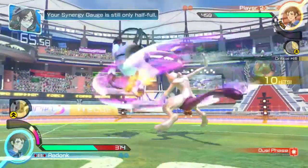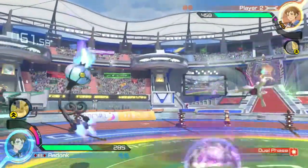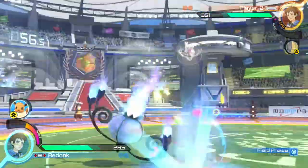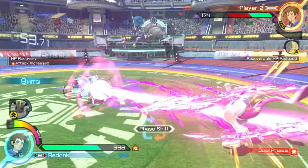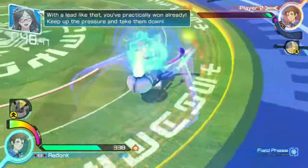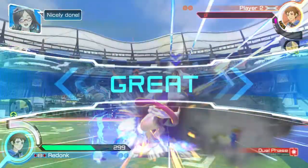Chandelure has a great grab attack, which you can use by pressing B and Y. Grabs are easily countered, but one of the nice things about Chandelure is the enhanced grab called Hex, which you perform by pressing down and A. Hex is a ranged grab, and it also has the ability to reduce your opponent's recoverable HP and hit for extra damage if they are currently suffering from a negative status.